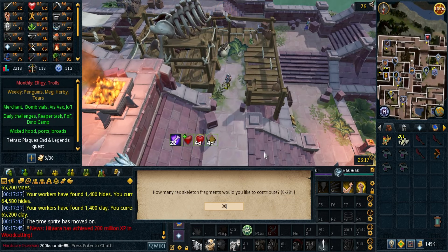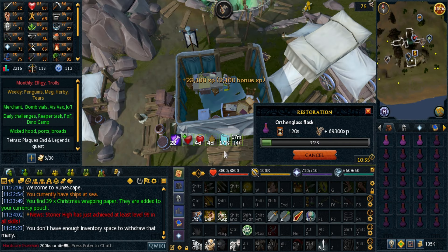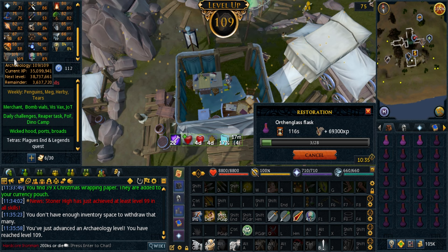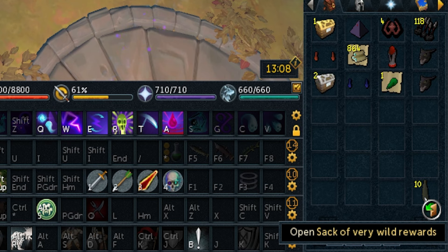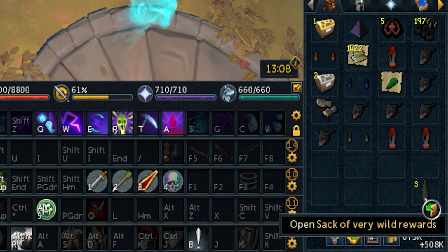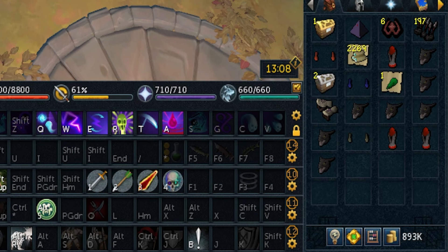I've been doing way too much archaeology. Here's 108 — bet you didn't see 109 coming. I do flash events whenever I see them while doing archaeology. Let's see if I can get an onyx core. Nope. Well the dragons are good, and brawling gloves to speed up skilling. I'll take it.